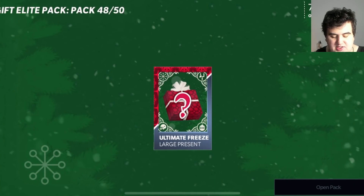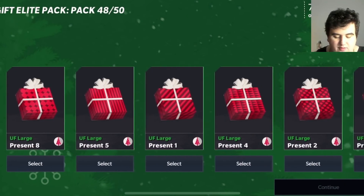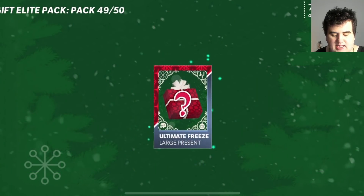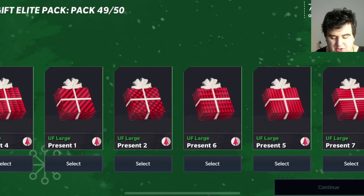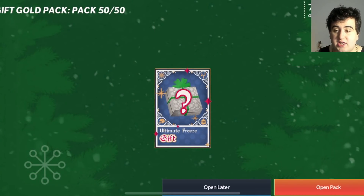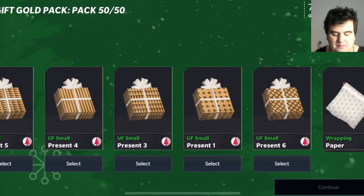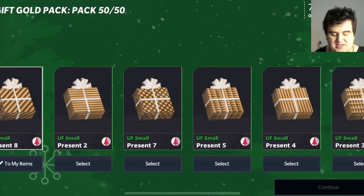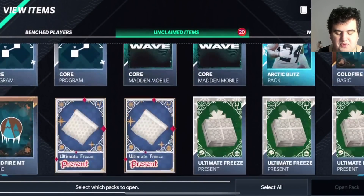The elite large presents need three, four, six, seven, or eight, so I'll take three. Another large present — I need four, six, seven, or eight, so I'll go with four. Pack 49 of 50 — another elite present, I'll go with present eight. Getting close to a giant present; two giants equals one masterful. Pack 50 of 50 — last one, I'll take the highest I can get: present eight, present seven, and present six for the memes.